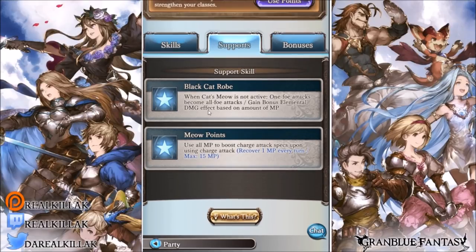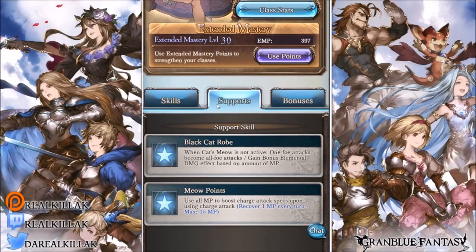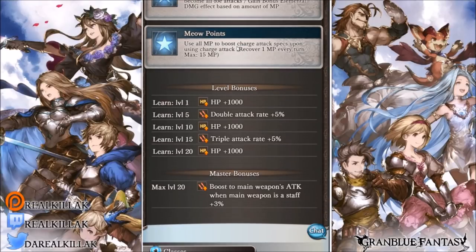Meow Points uses all your MP to boost charge attack specs upon using a charge attack, then recovers one MP every turn. It's okay, but if you have the class weapon you don't have to worry about it. Without the class weapon, you pretty much never want to Ougi because you'll lose all your MP. Upon leveling the class to level 20, you get the same bonus as the Glory class but instead of a saber bonus you get a staff bonus for three percent — pretty cool. That seems to be the gimmick for this EX class 2, and that's Necromancer in a nutshell.